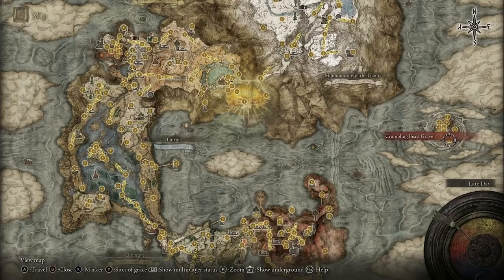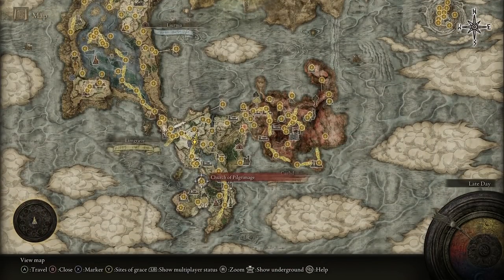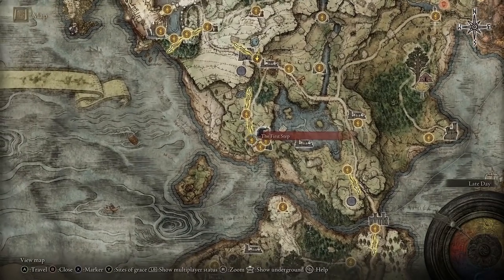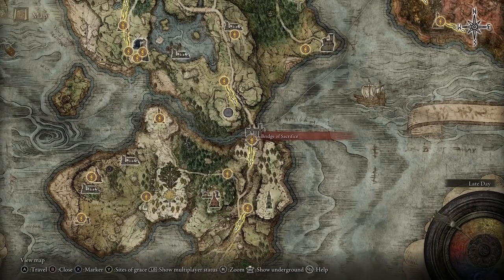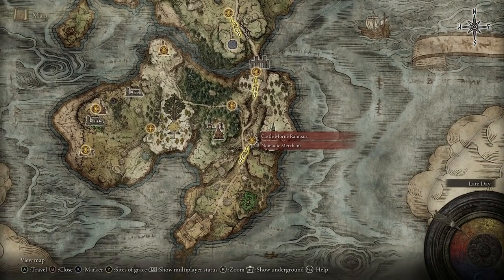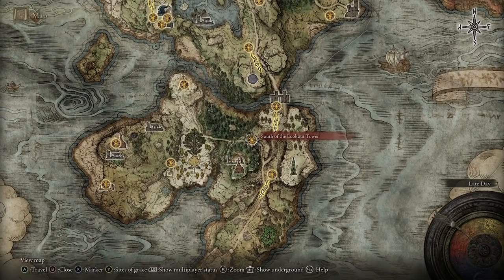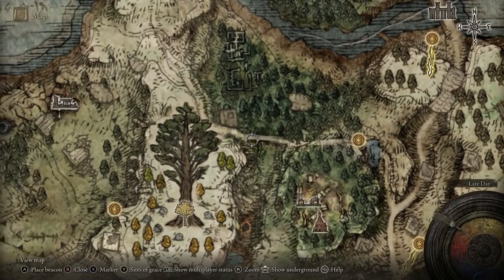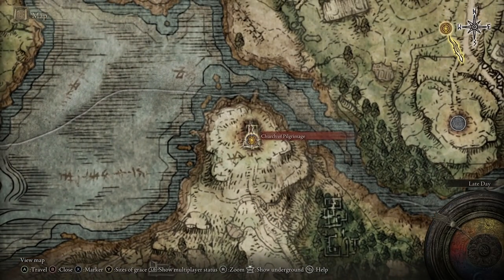Comparing the Beastman's Curved Sword to the Bandit's: for the Beastman you need to go to Crumbling Farum Azula, whereas for the Bandit you just need to come down to the Weeping Peninsula. From the First Step, head east past Dragon-Burnt Ruins, down to Agheel Lake South, then over the Bridge of Sacrifice down to Castle Morne Rampart. From there make your way south of the Lookout Tower and follow the path all the way up to the Church of Pilgrimage.